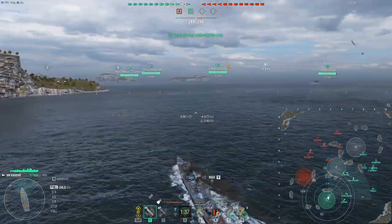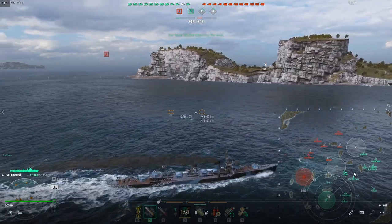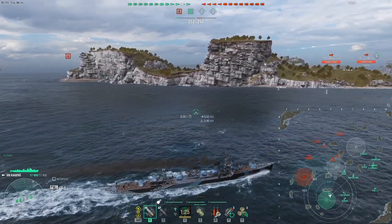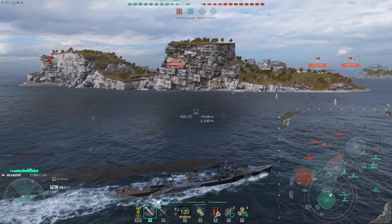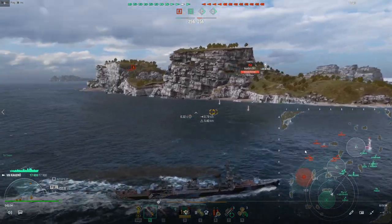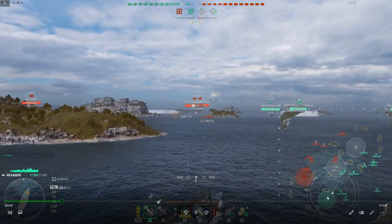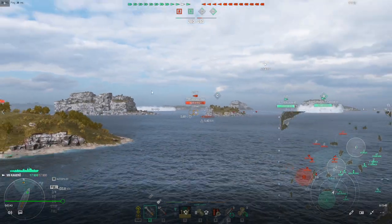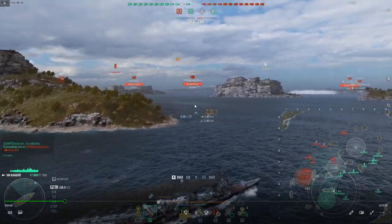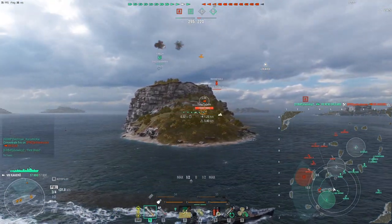Just going to throw some make-a-wish torpedoes out here, because I don't have any better torpedo targets for the next foreseeable reload. At this point the enemy can have B-Cap — not going to try to resist it. The good news with a cap like this is it's going to take the enemy team a reasonably long period of time to push in and take this cap. You can see one of my threats is being annihilated right now — they're sorting out the initial destroyer melee.